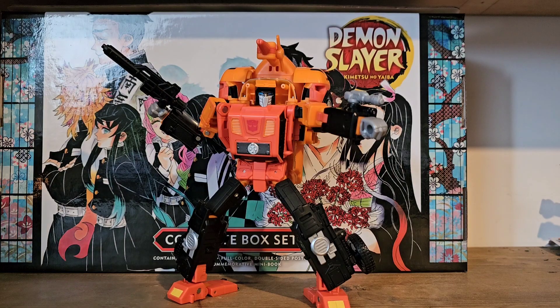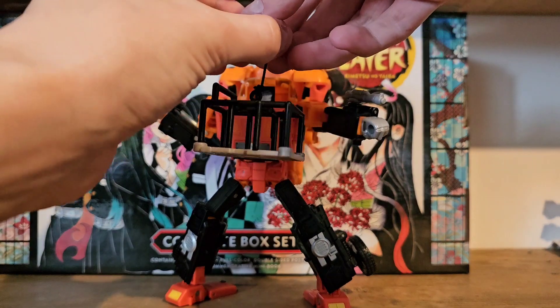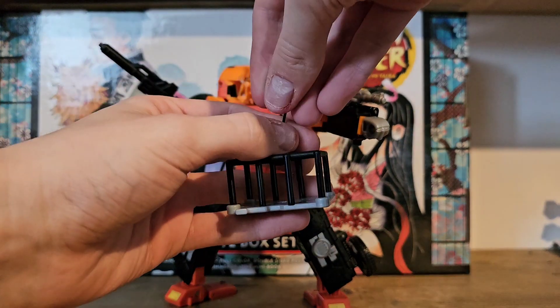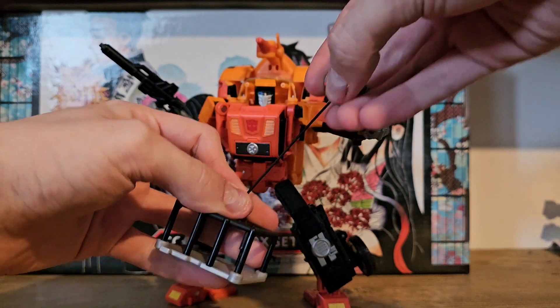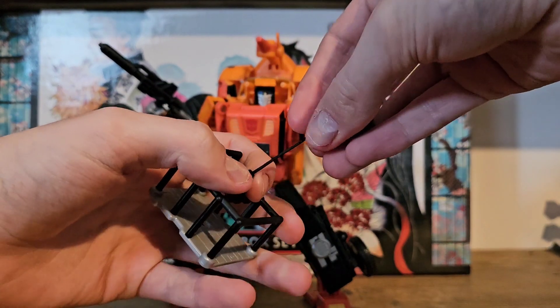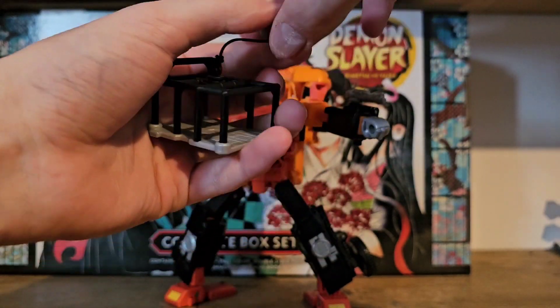His accessories are definitely one of this figure's highlights. He comes with two guns, but the most interesting is his cage. His cage comes with a working string winch — something that you don't see on Transformers anymore. Whilst I don't look for play features in my figures, this was a welcome inclusion.